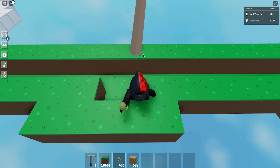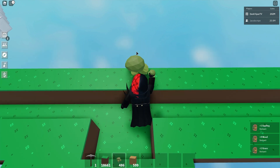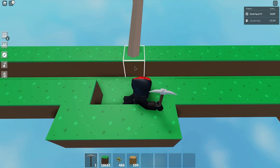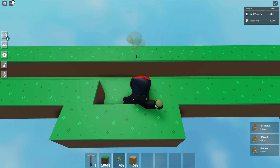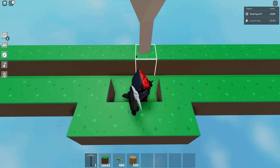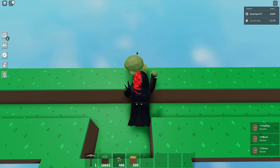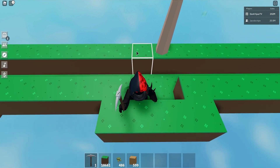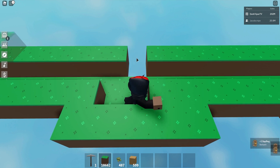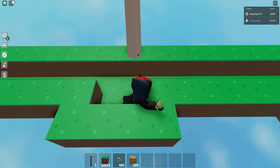We're going to equip and hit the brown area to replace that block. Then run straight at the tree, move to the right, and start running against this bottom wall to align ourselves. Switch to pickaxe, replace the sapling, run at the sapling, run to the right, run down, and push against the wall. Kill that, place that, place that — run at the sapling, reequip pickaxe, go to the right.